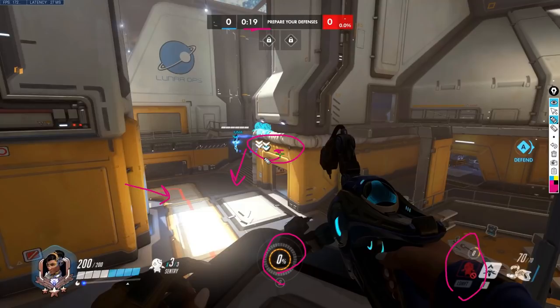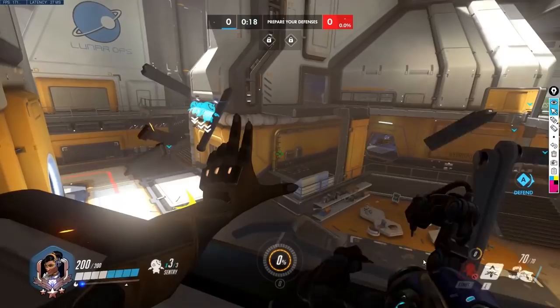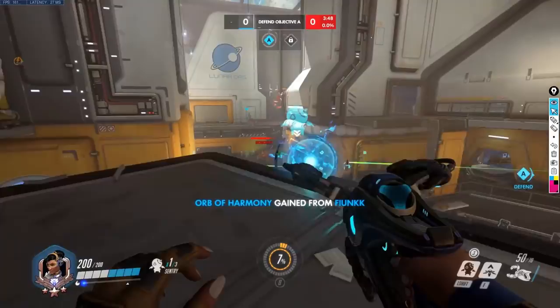These three turrets are going to help build your ult charge. The enemy team will most likely destroy them pretty quickly, but while they're doing damage to people coming through, you're able to charge up right-clicks more easily because the turrets are going to slow those enemies. Get here as fast as you can to make sure your cooldown and turrets are set up as soon as possible, so you can use them immediately just in case something goes wrong.